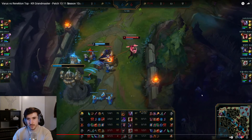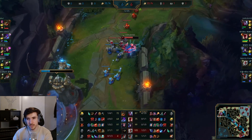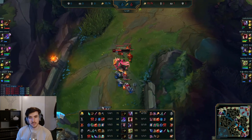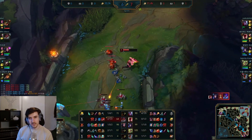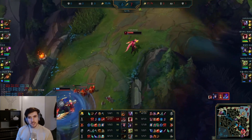Let's take another quick look: get the stacks into the WQ, instantly pop the ult — that was really, really nice. Renekton has to defensively ult there. We still have flash and barrier, but pretty low. We're probably going to be looking for the recall.